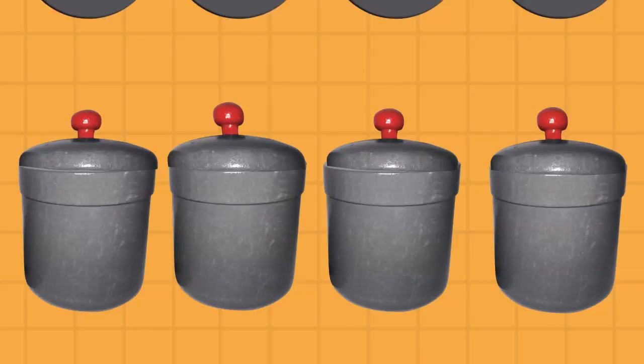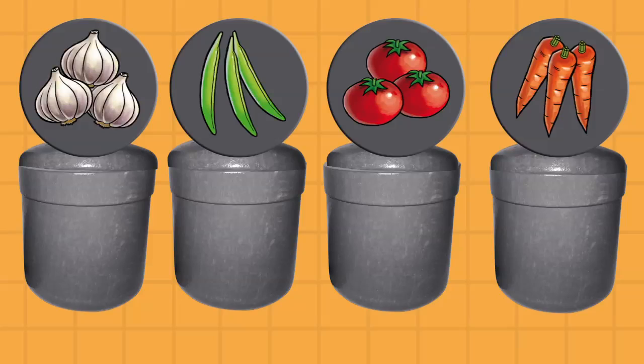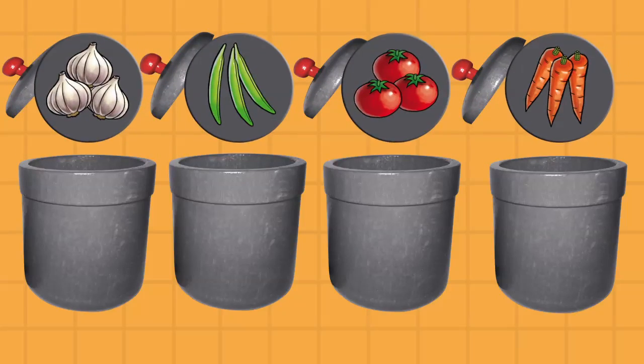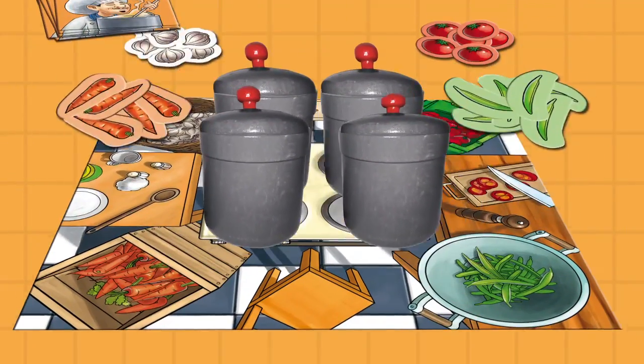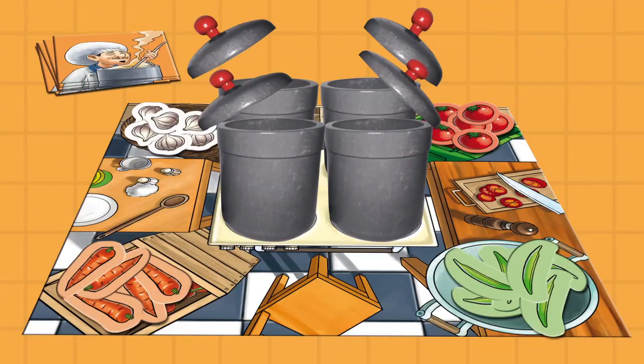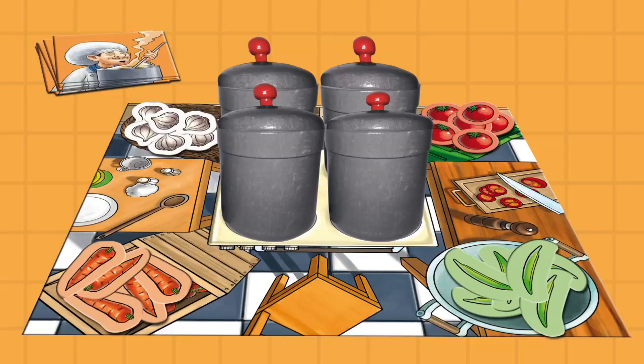The game comes with four pots and four recipe tiles. Place the four recipe tiles into each pot and place the pots on the game board. Everyone gets one last look at what's inside each pot. Try your best to remember.